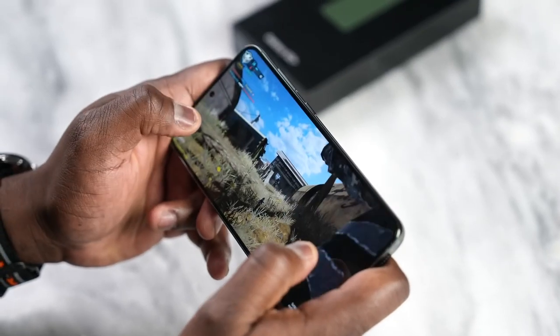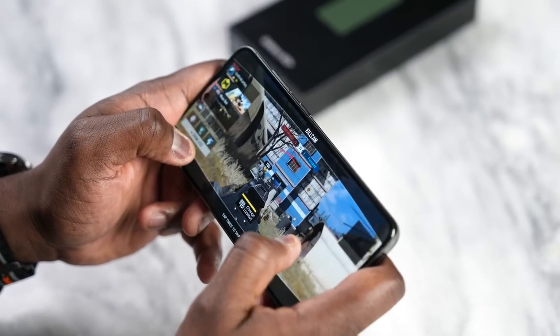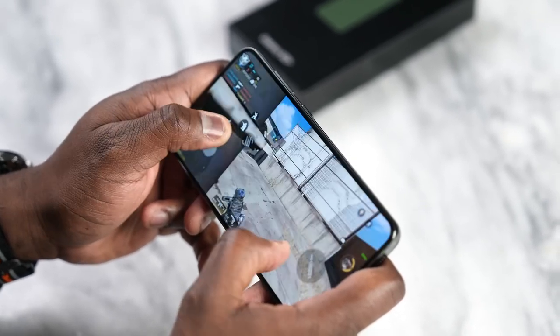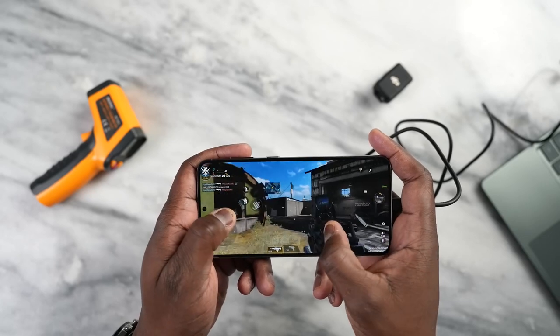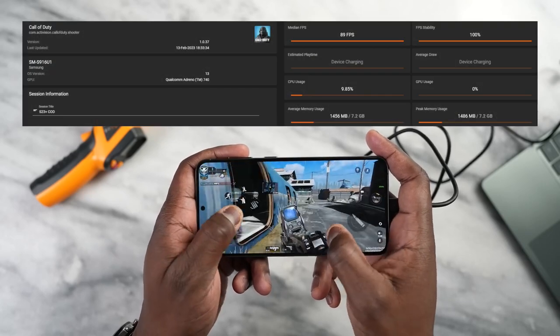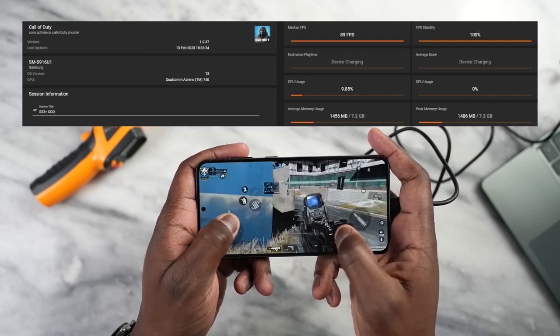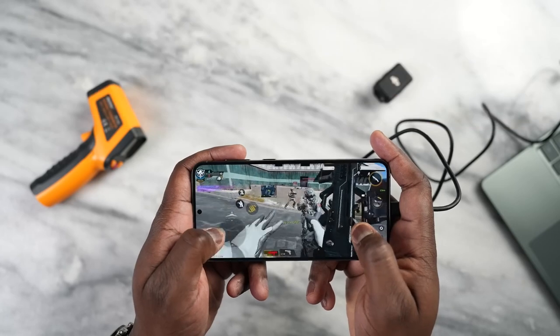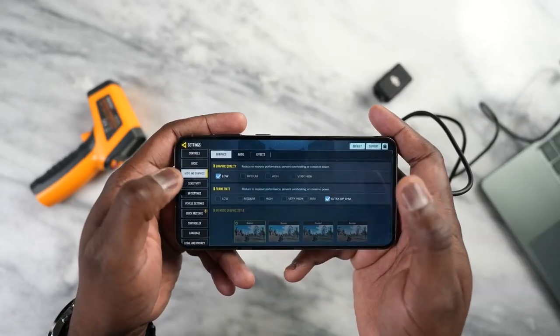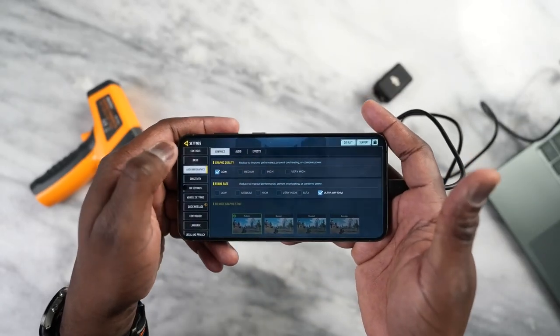Now what about the games? We have a set of games we usually test, starting with Call of Duty Mobile. Call of Duty Mobile runs really well on this device — very smooth, no slowdowns, and it looked pretty nice. The frame rate was at 90 frames per second during our gameplay period. The settings are shown on screen for what I used to reach those numbers.